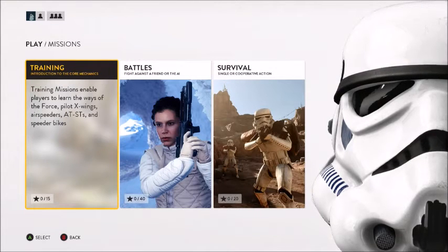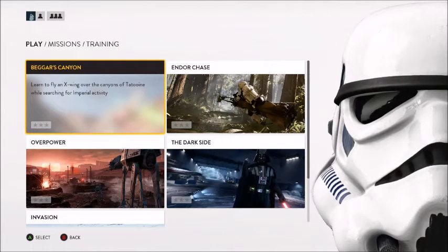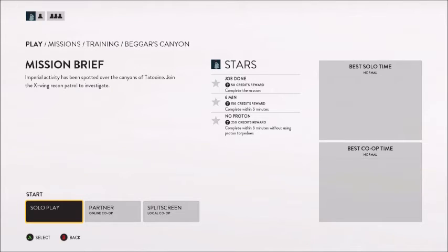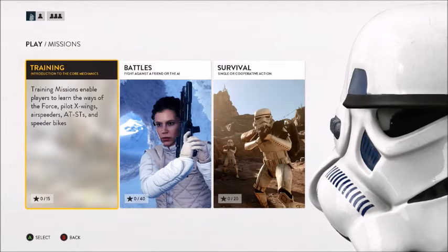In missions you will have training, battles, and survival. Let's go into training — this is where you're going to learn the core mechanics of this game. You're going to learn how to fly X-Wings and how to use AT-STs. Each training mission has three objectives, and there are credits corresponding to those objectives. The great thing is you do not need to complete all objectives in a single playthrough. You can focus on one, come back, and then do another. That way you can get all of these done relatively quickly and have over 2,000 credits for online use.